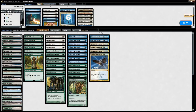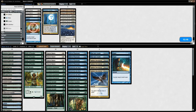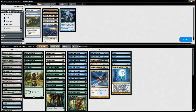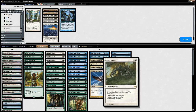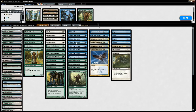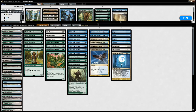On to sideboarding against Blue Tron. We want our counterspells — Negate and Dispel. We don't need Lab Maniac. Detention Sphere should be okay; Stony Silence could be okay depending on their version since they might have Oblivion Stone to blow up our creatures. Carven Caryatid is definitely cuttable. We keep in all the combo pieces and shave some less important cards — Sylvan Caryatid, a Drift of Phantasms, and a Wall of Omens.